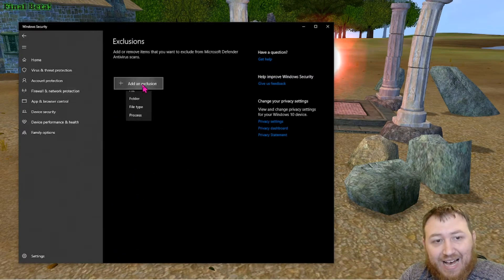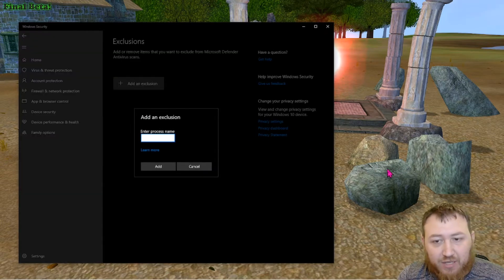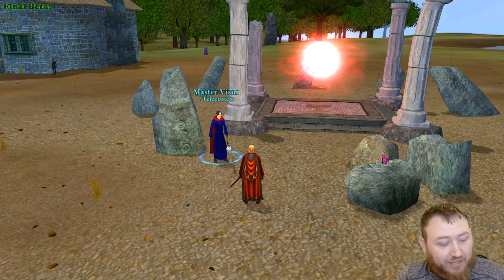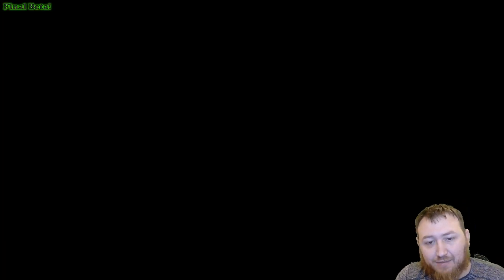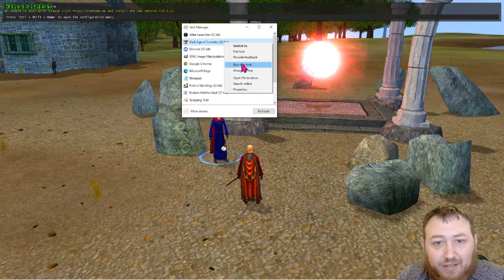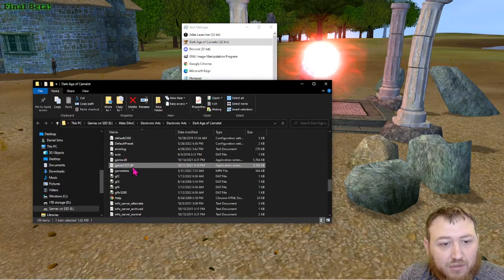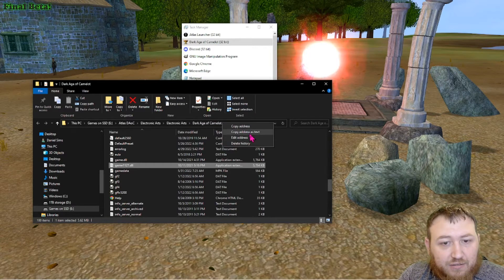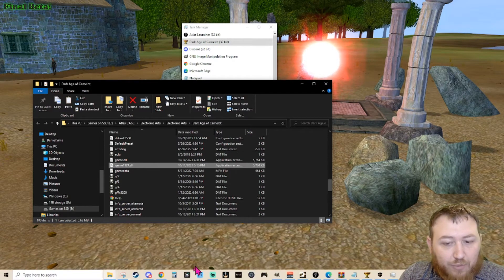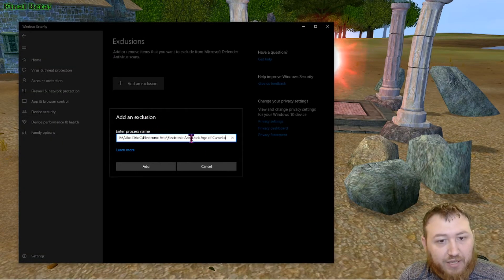You're going to add an exclusion by process. It's going to ask for the process name. Go back to Dark Edge Camelot, or hit Ctrl+Delete to pull up your Task Manager. Go to Dark Edge Camelot, right-click, and go to Open File Location. It's going to take us there, so we're going to copy that address and go back to Windows Security to put in the process.